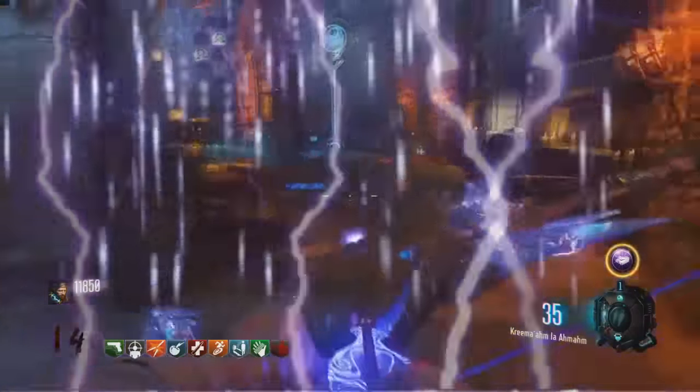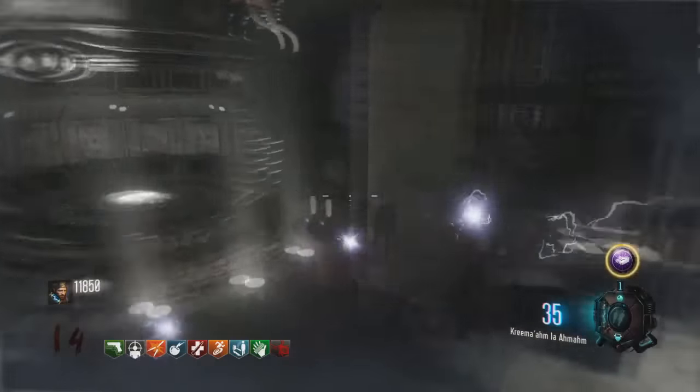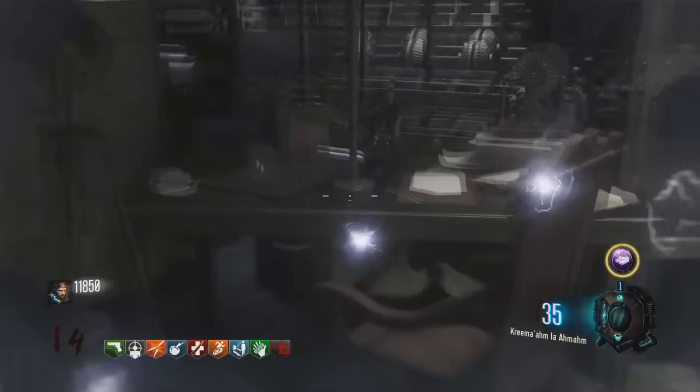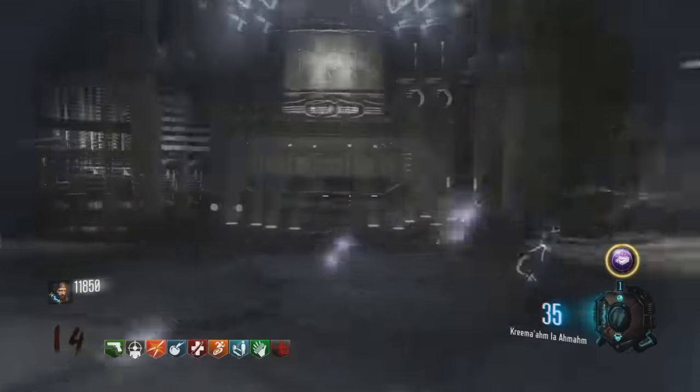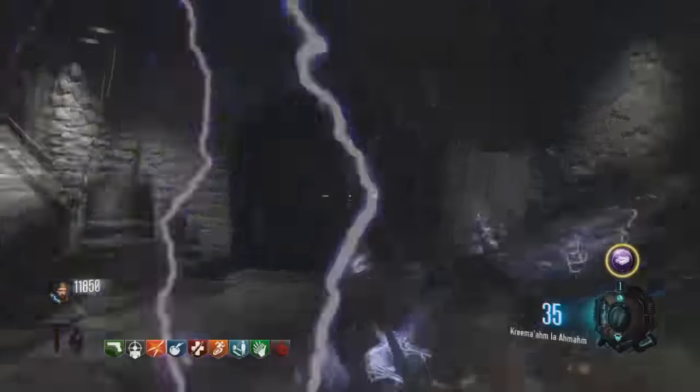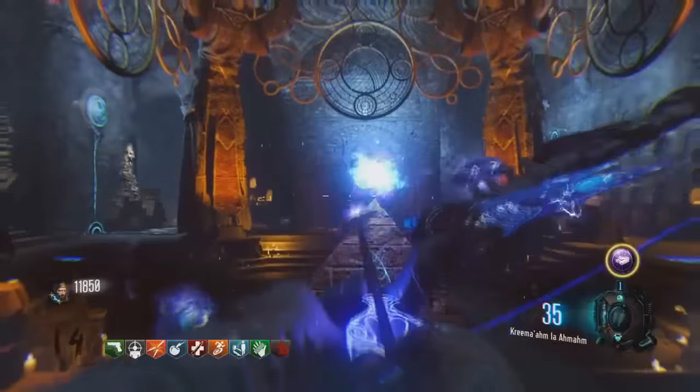Une fois cela fait, rendez-vous dans les souterrains et à l'aide de la gravité, téléportez-vous dans le passé. Récupérez le déboucheur qui se trouve sur cette table. Si vous n'avez pas très bien compris comment posséder le déboucheur, je vous mettrai dans la description un tutoriel plus détaillé que j'ai réalisé sur ma chaîne.